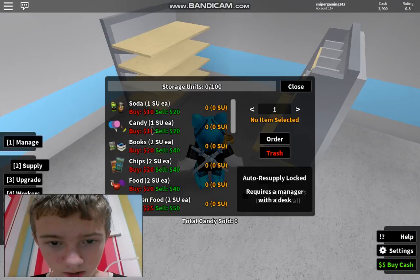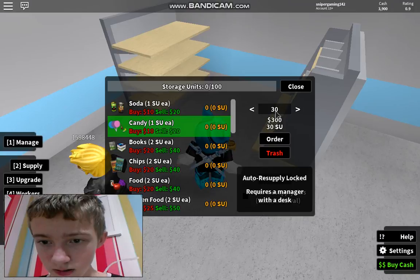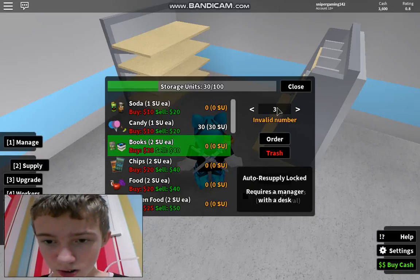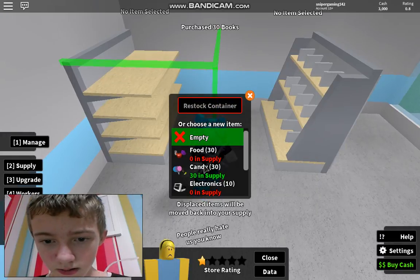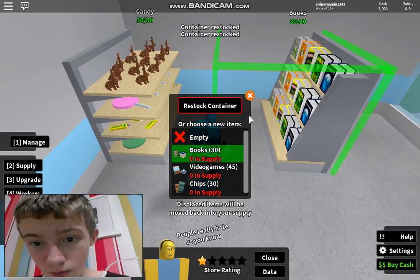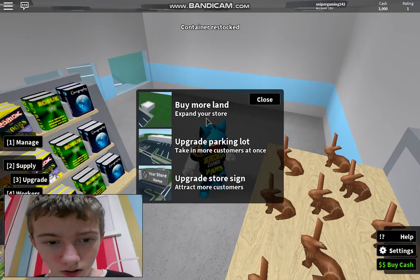So let's hit supplies. We'll do candy for the first one - I know it's like 30. Order. And then we're going to have our books, we're going to have 60 of them I think. I don't have enough space, we'll just go with 130 then. We'll click that. We'll hit candy - it's 30 for that. 30 and 30. There's actually a glitch in this - quite a good glitch I like.